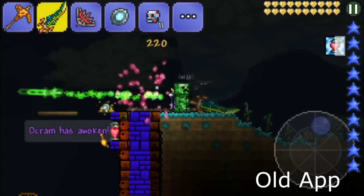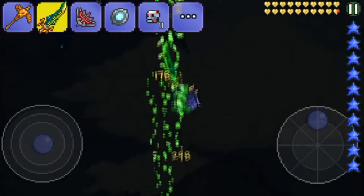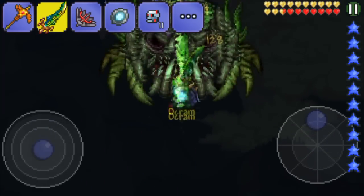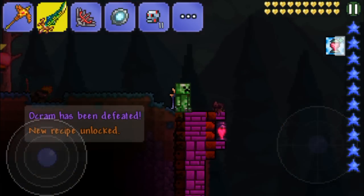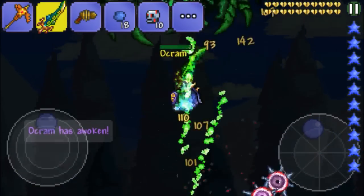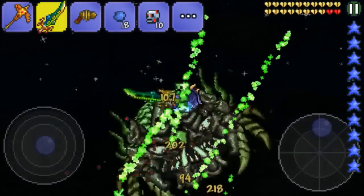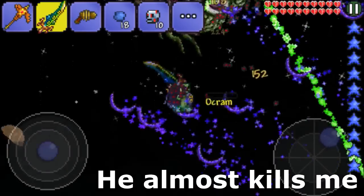Then we have Ocram, and the changes to Ocram are pretty nice. Before he was like a pushover — he didn't really do that much damage even in his second form. But now they actually buffed him a ton, so when he's in his second form his damage is increased a lot. I almost actually died fighting him the first time because I didn't know how much damage he was going to do. As you can see here, this is the old version — I kill him quickly and don't take much damage. But on the new version he does a lot of damage. His demon scythe attack does a lot more damage, his lasers do a lot more damage. I haven't noticed an HP change, but the damage is the biggest change and it might make him a bit harder. So if you don't have the best armor, I recommend you be careful.